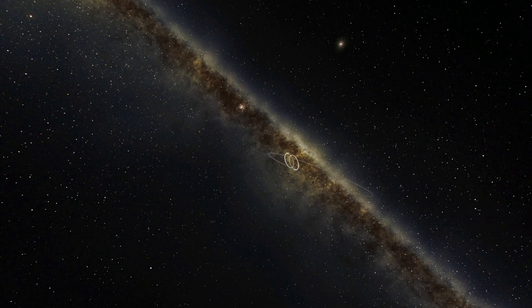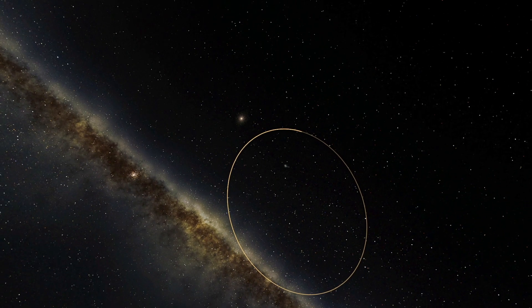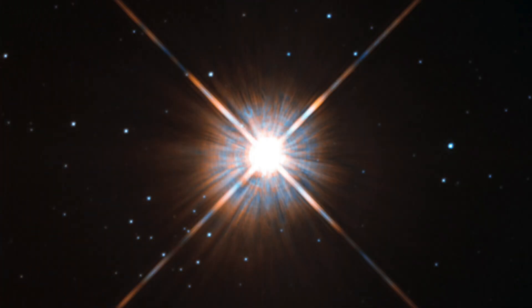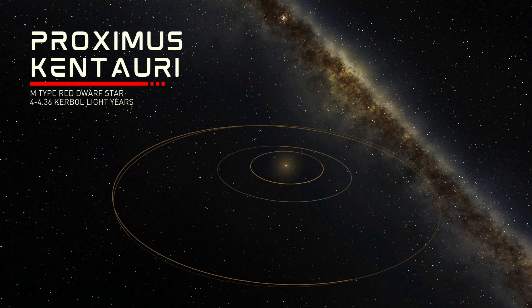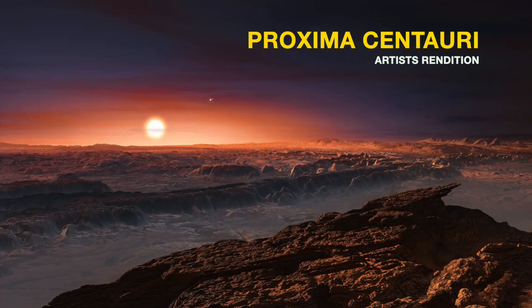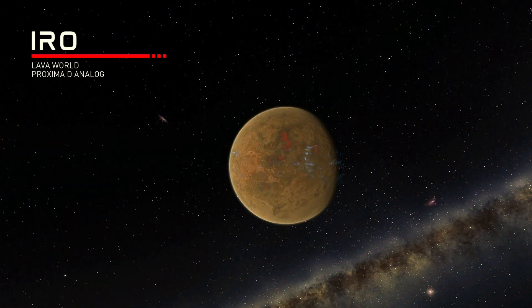Further out on an elliptical orbit around the two inner stars is the Proximus Kirbani system, based on the real world Proxima Centauri - another red dwarf that is actually the closest star to our sun. Several of the planets in this system are specifically inspired by real exoplanets we've discovered around Proxima Centauri. The innermost planet is Iroh, the third major volcanic world of Kerbal Star Systems 2, with an active day side and dense basaltic seas, analogous to the real world exoplanet Proxima D.